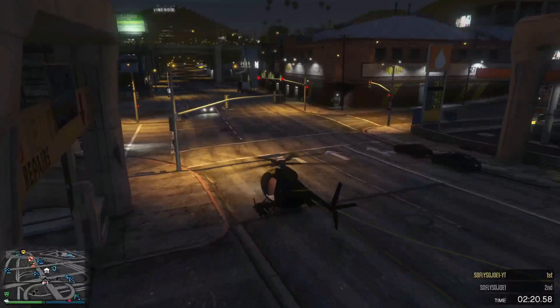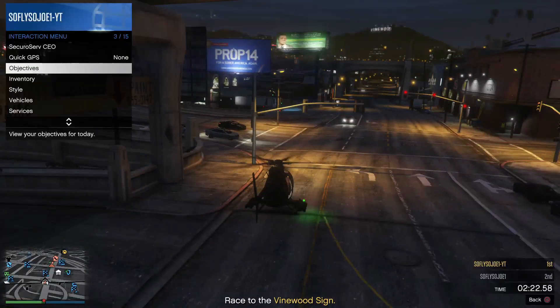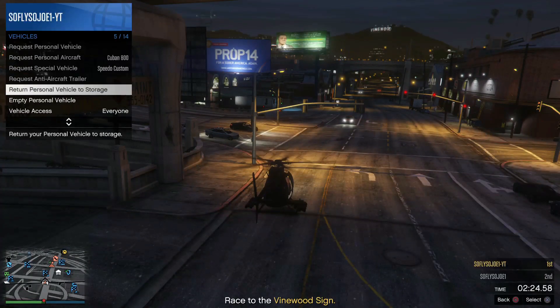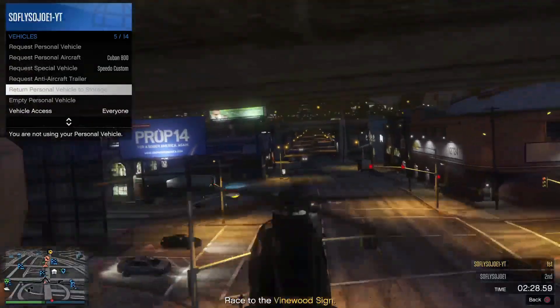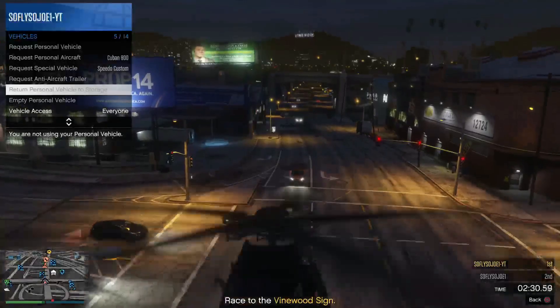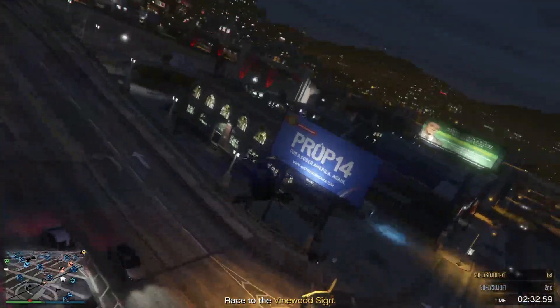Once you respawn, open up the interaction menu, go to Vehicles, and return your personal vehicle back to storage. Now take the Buzzard and fly away, making your way over to your yacht.